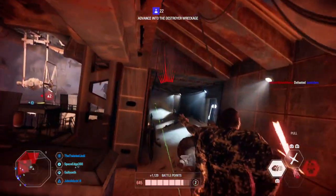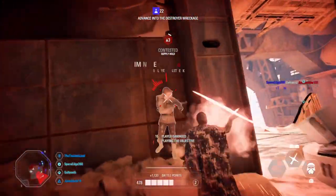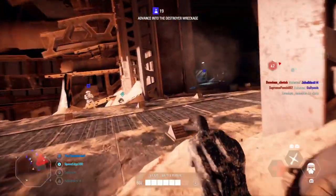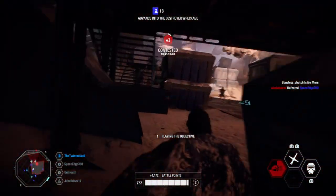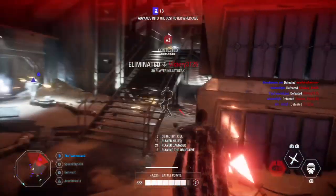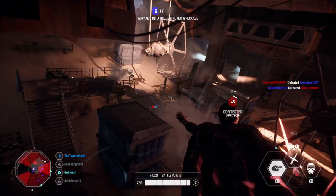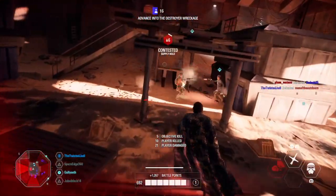Now let's talk about ability combinations. The first is pull to jump strike, great for infantry. Pull them toward you, then jump and swing your lightsaber — it's basically a guaranteed kill before they hit the ground, unless you're facing a heavy who may need a follow-up strike. This lets you take out infantry that are far away quickly, before they get shots on you.